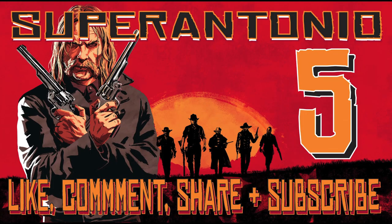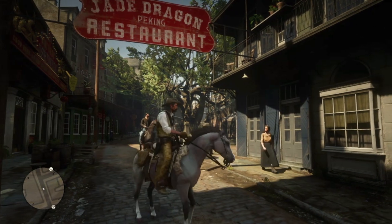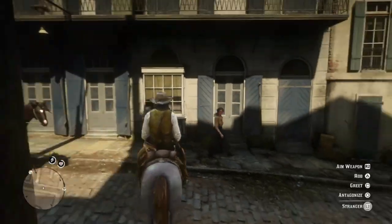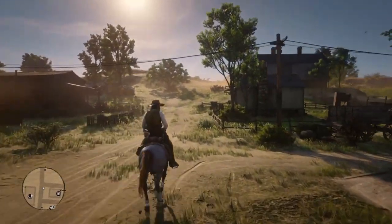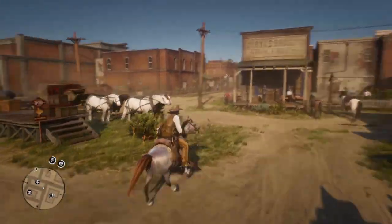At number 5, we have to list the Rose Gray Bay Arabian — the greatest Arabian in the game, at least as far as stats are concerned. At level 4, this horse tops out at 10 and 10. You can pick one up in Blackwater, and she will set you back around $1,250, again depending on your honor. She may very well be the most expensive horse in the game, and she won't let you forget it for a minute.